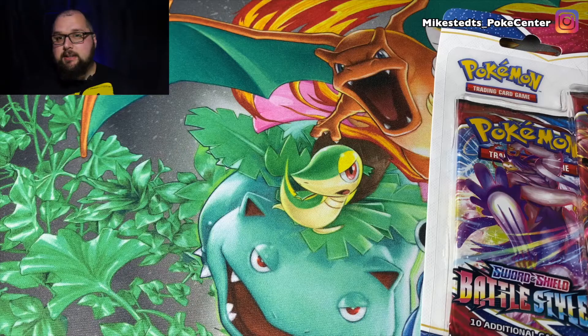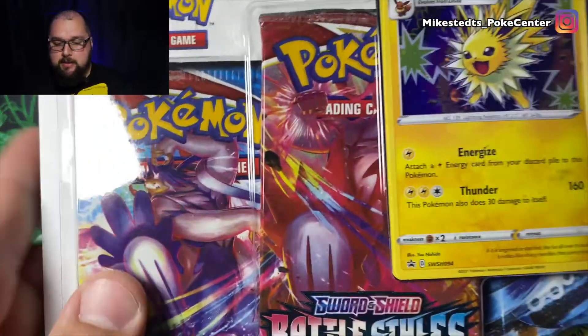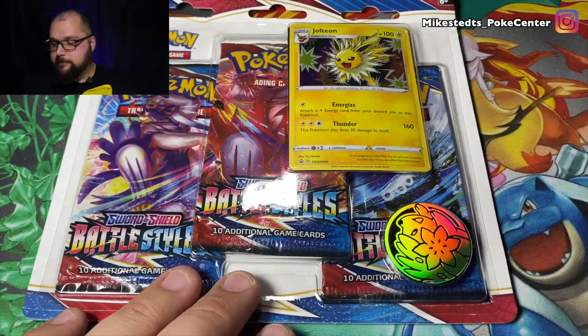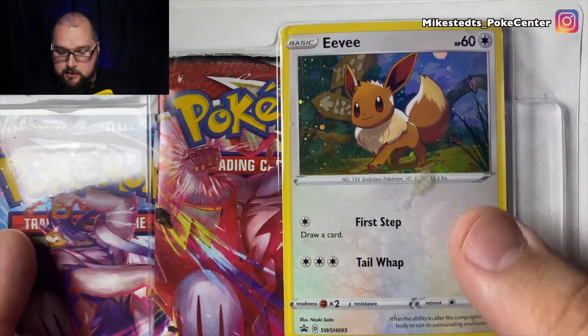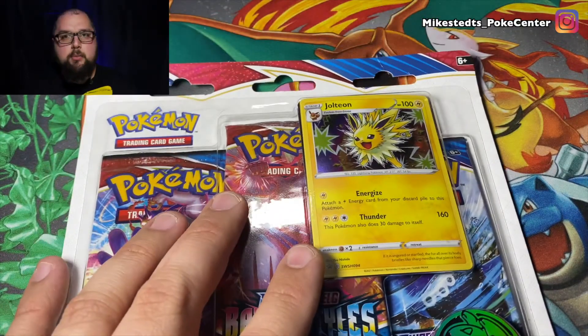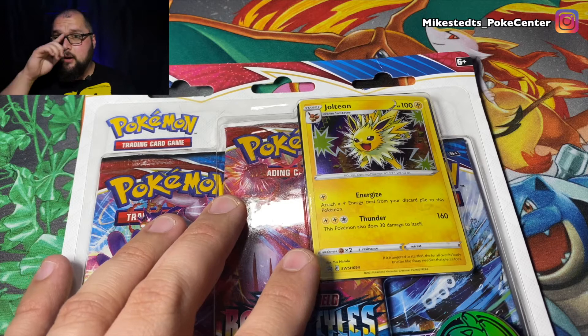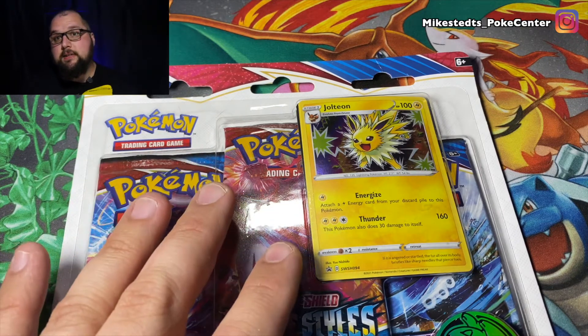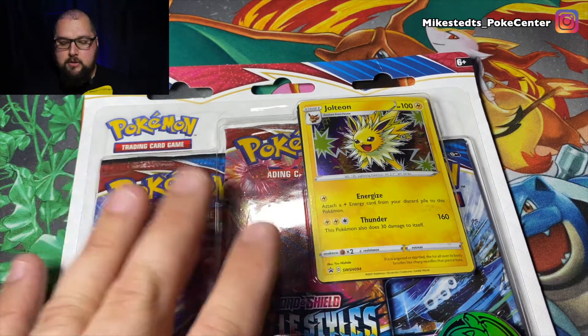Let's get into today's video. I finally was able to get some blister packs — I have two blister packs that I'll be opening today, so that's three packs each, six packs, 60 cards. The cool thing is I have a Jolteon holographic which is a promo, and the other one I have is an Eevee, also holographic. I ordered more — originally I ordered four but my order got canceled, so I only got two.